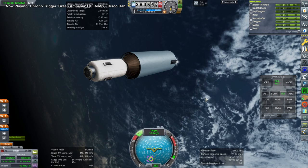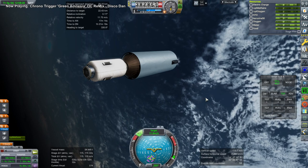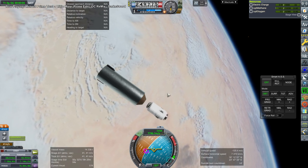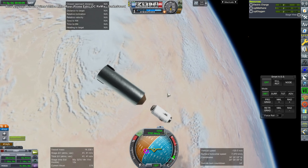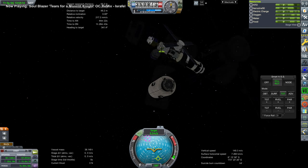The second stage will handle all the rendezvous burns, but those will mostly not be done with the Raptor engine, as it has a fairly high thrust-to-weight ratio even when throttled down. So we'll be using the RCS for the rendezvous burns, which is of course somewhat tedious. I did fire the Raptor at least one more time to help with the rendezvous, but RCS burns for my livestream audience — I'm sure they love those.